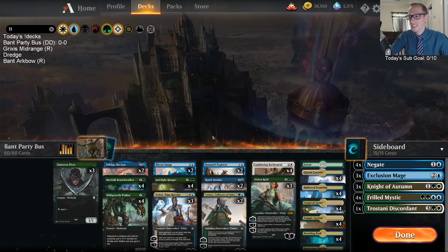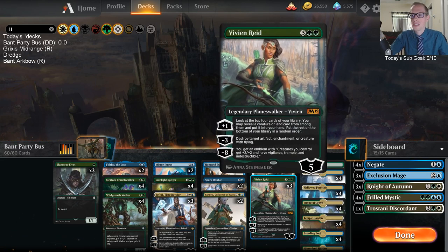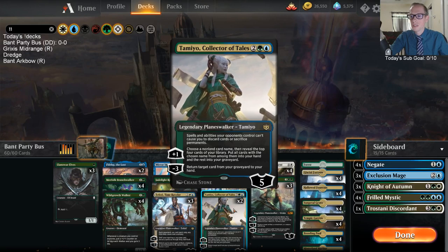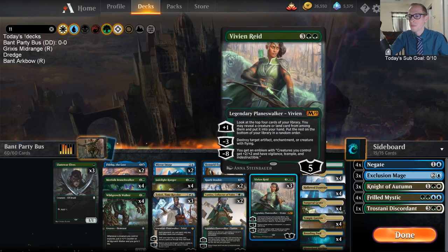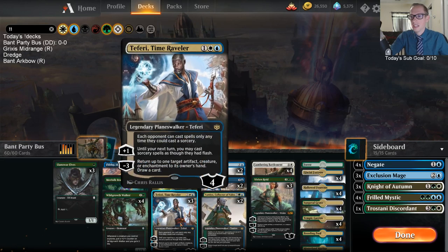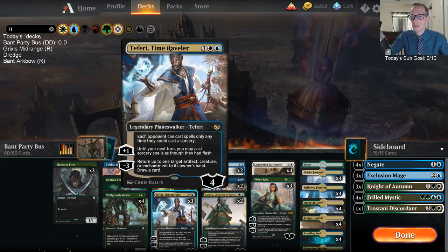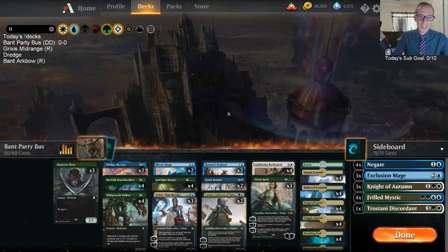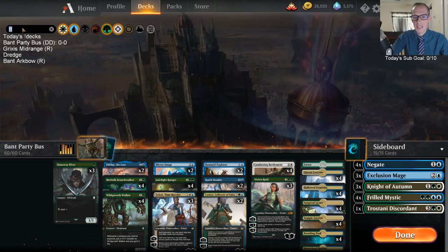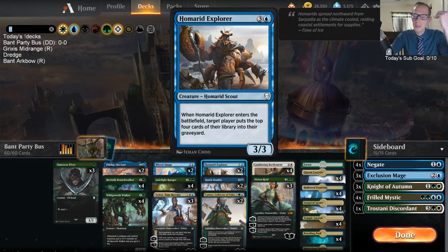We need three of the eight Battlement-type cards plus an Explorer. We'll see if we ever pull it off. We have a lot of ways to find those cards — three Vivians that tick up and dig quickly for more Battlements or the Explorer; Tamio gets to look at four cards and can minus to bring them back from the graveyard; and our explore creatures dig through the deck pretty quickly. Teferi is just good defense to make sure our opponent can't use instant-speed removal to interact with our combo.